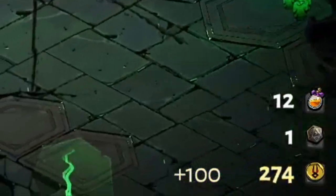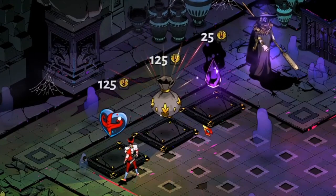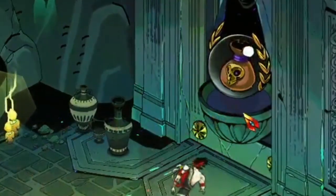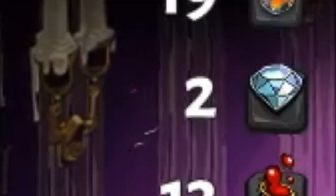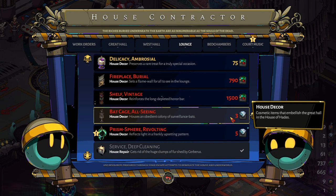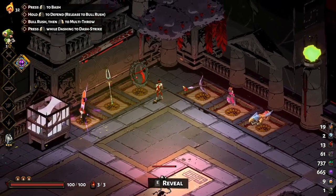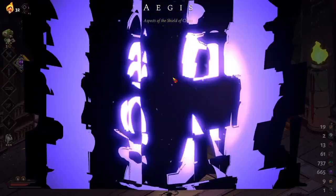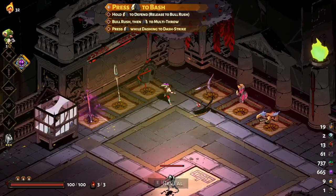All gold is lost when you return to town. So if you are about to enter a boss fight and you are at a shop, it is sometimes wise to spend what you can to increase your chances — the bag icon is the shop to spend said gold. Diamonds drop from the second boss under certain conditions and are used in the same way as gemstones at the contractor, for different upgrades or cosmetic changes. Titan's Blood comes from the first and final bosses of your escape attempts and can be used to unlock additional upgrades for your weapons.